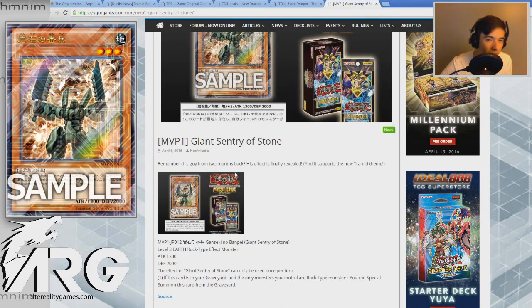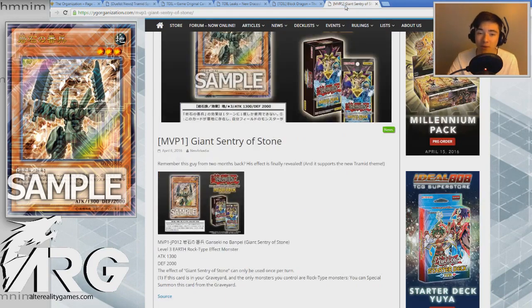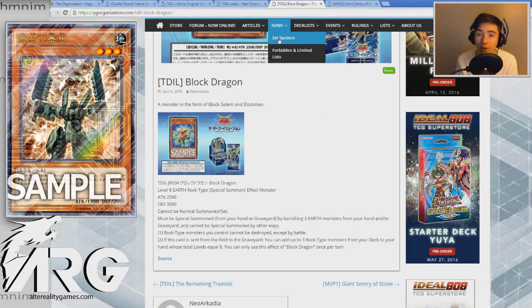Getting it to the graveyard might be a little bit of a problem — I'm not really sure there are too many ways to do that. But if you can find a way to get this thing into the graveyard, it's actually gonna just keep coming back in the Tramid archetype to make those Rank 3s after you facilitate the uses of your Level 3s when you normal summon them. Very powerful card with a lot of potential — there just needs to be an easy way to get it into the graveyard besides Foolish Burial. I want to hear what you guys think of these brand new support cards. We'll go over the Tramids more in-depth in a different video, but I just wanted to go over these more generic rock supports quickly. There are a lot of cards that have been leaked in the past few days and I'm gonna try to cover all of them as quickly as I can.